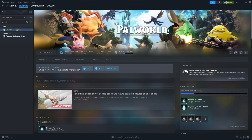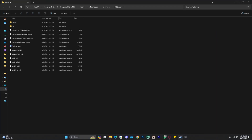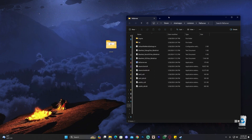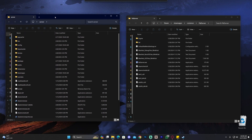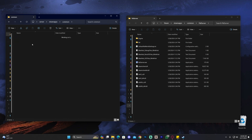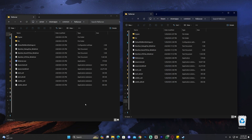The first thing you want to do is head over to your dedicated server files. If you created the server through Steam, right-click on it, click 'Manage', and then 'Browse Local Files'. If you created the server manually using SteamCMD, open that server app folder, then within SteamCMD head over to 'steamapps', then 'common', then 'PalServer', and you'll be in the same folder.